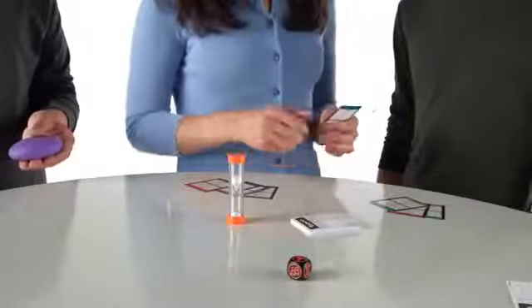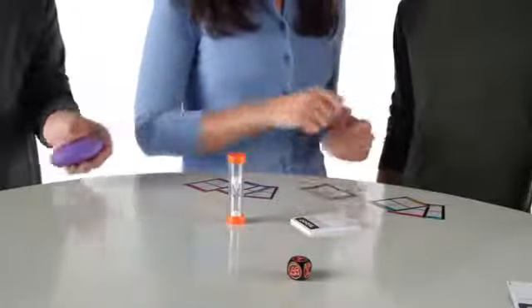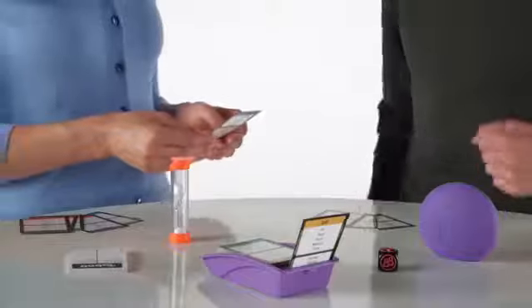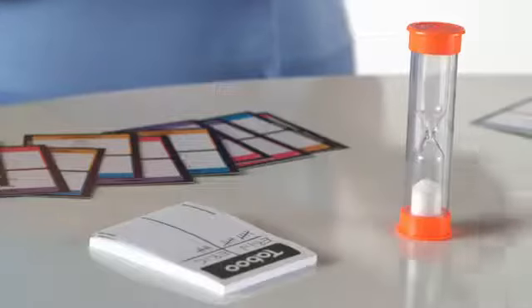If that player says a taboo word, they can get squeaked by the other team. They will then lose the chance to guess that clue and score a point. When a player guesses correctly, move on to another card until the time runs out. The team with the most correct guesses at the end of the game wins!